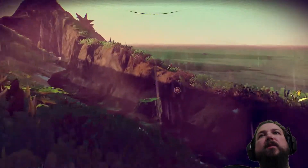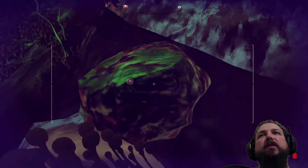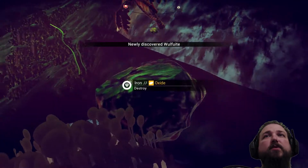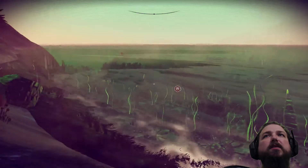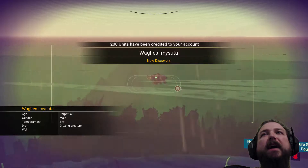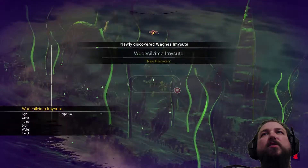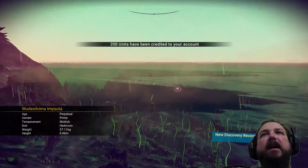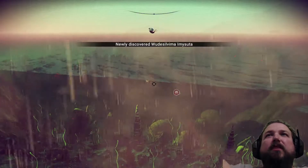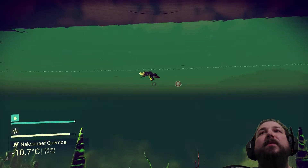There are underwater creatures — we gotta jump in the water and check that out. Look at that canyon, that ravine. I've noticed that anything you can collect a resource from is something you can discover and catalog. Oh, look at that creature — he's floating in the water, he's swimming! What the hell is that thing? They're like little squid, octopus-looking things. He's swimming — he's doing like a dog paddle!